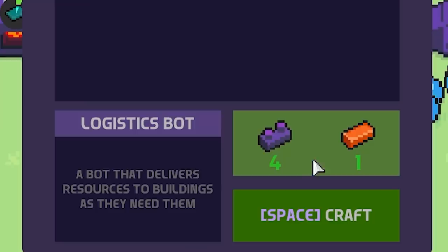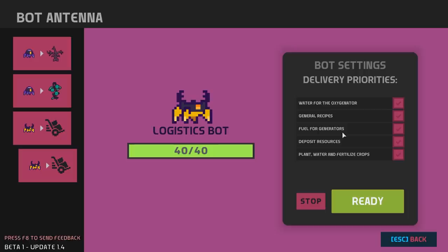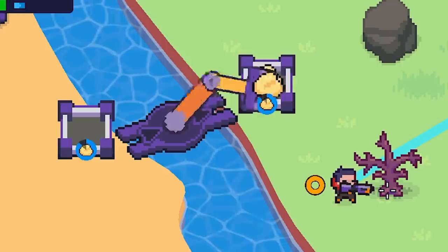Over here I think I also need a second bot that's going to take things in between — a logistics bot. Because I added an extra slot to every one of my antennas, we're going to put a logistics bot here and he's going to help keep things flowing.